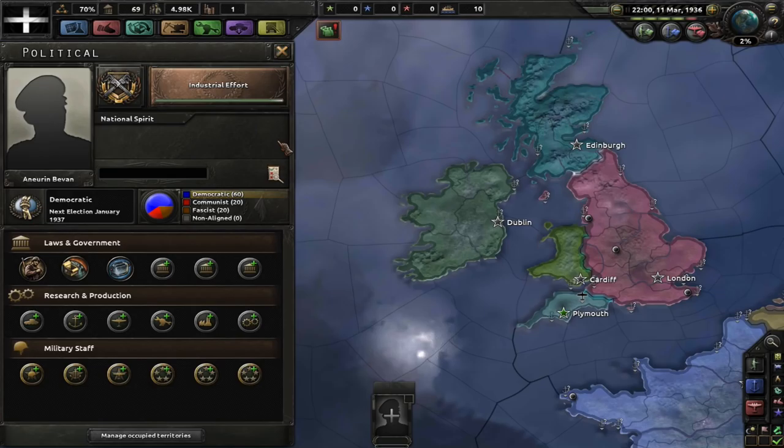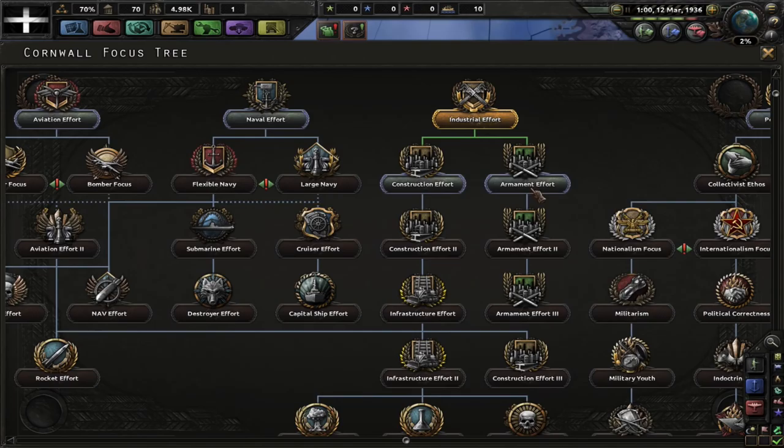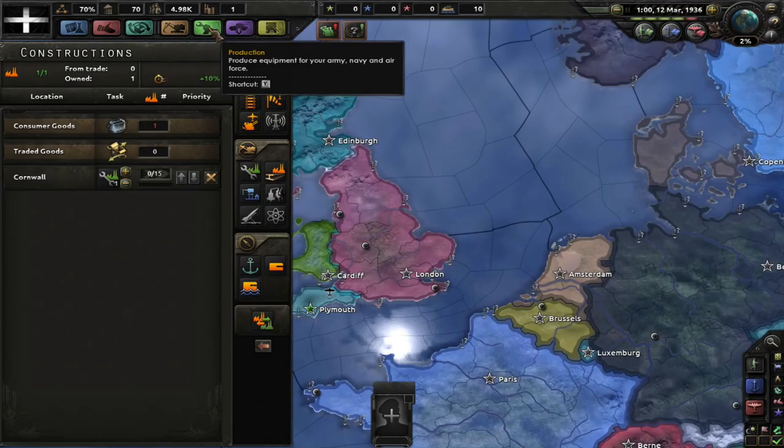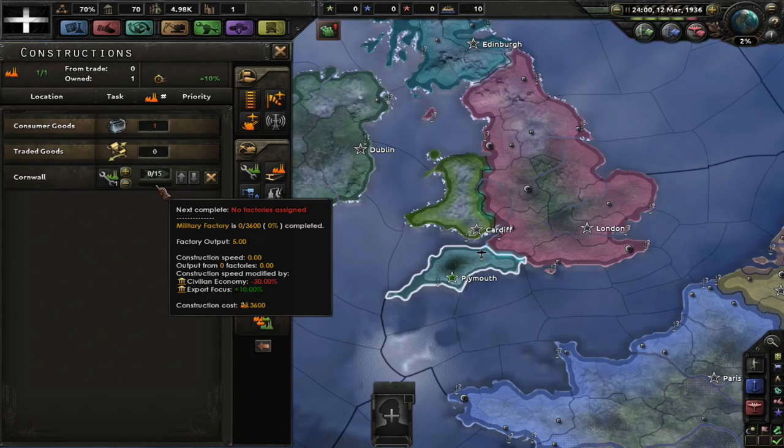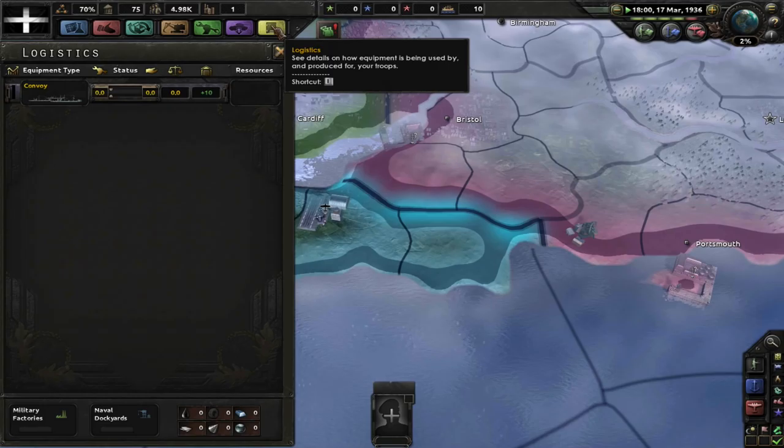The Rhineland has been re-militarised. I was a little bit late on this — got in a day later, but we do have that. So now we're going to go down the construction efforts, because we are going to want to import materials if we are ever going to hope to actually do anything. I might just go down the route of getting civilian factories before doing any military factories, because they can actually build the military factories.